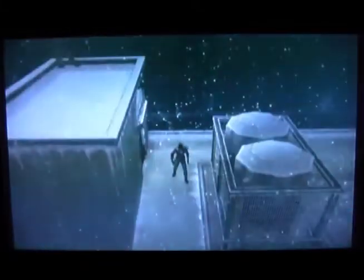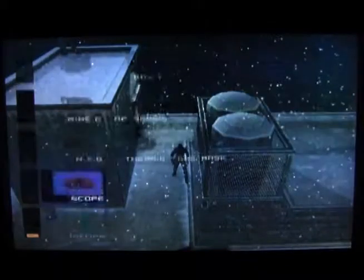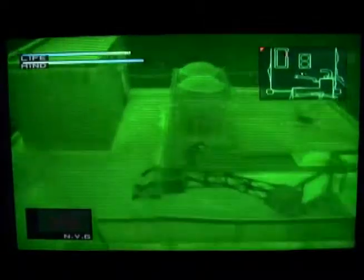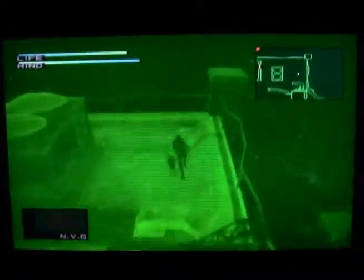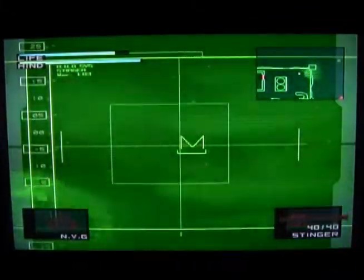We are about to fight — or we are fighting — Liquid and his Hind D. So right now we're gonna pull out the Stinger Missile. We're also going to take advantage of either the Thermal or Night Vision goggles — it doesn't matter. I'm gonna use the Night Vision because it's easier on the eyes. And we can use the radar to see what direction he's coming from and shoot.